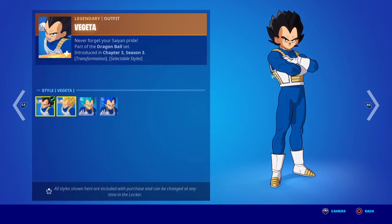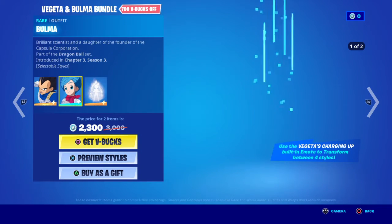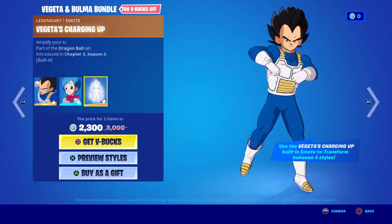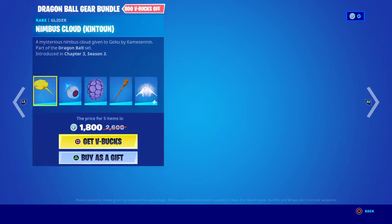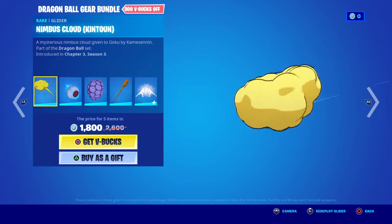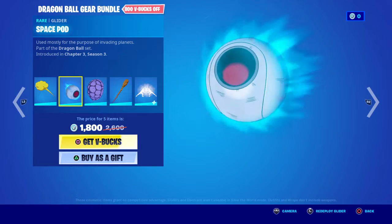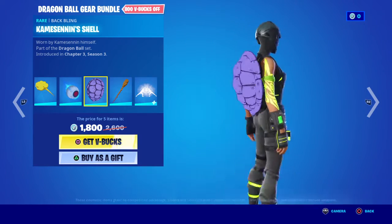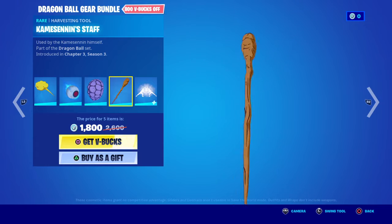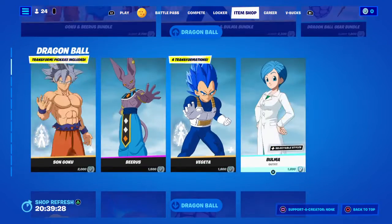You also got her, and this character has four styles as well — boom boom boom. You also get this one because this is also a mythic. And you also got this one with little turtles — I can definitely see some Ninja Turtles vibes there. You also get this and this.